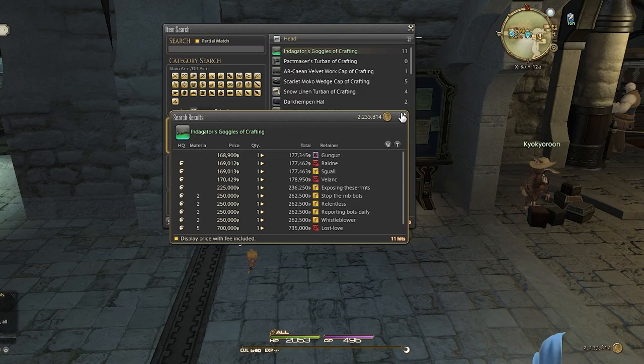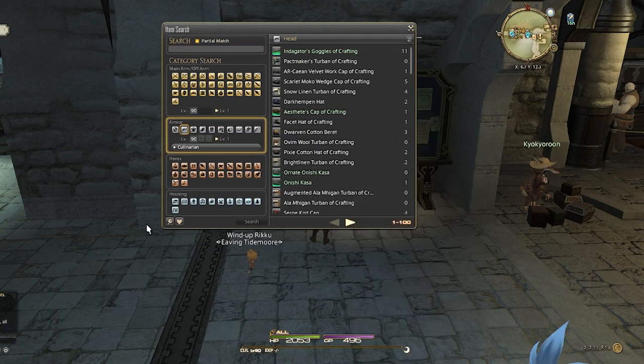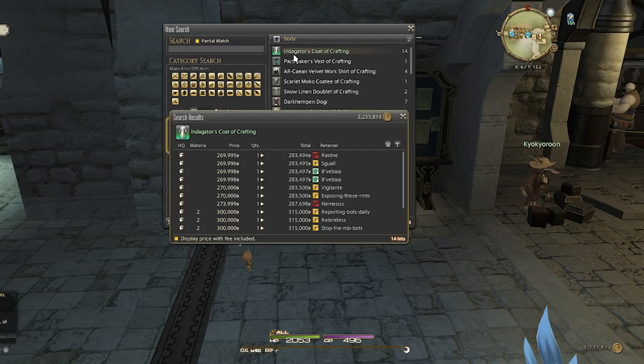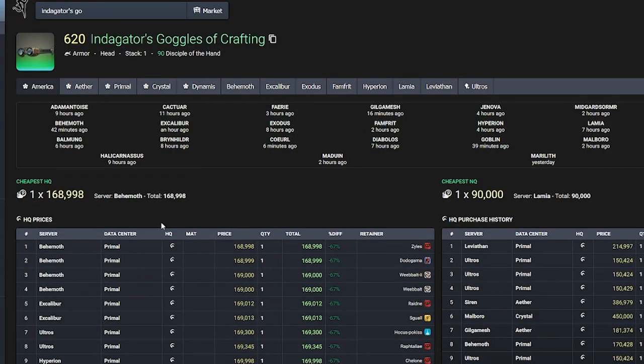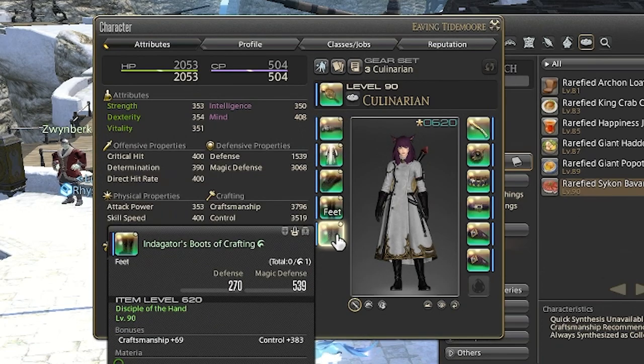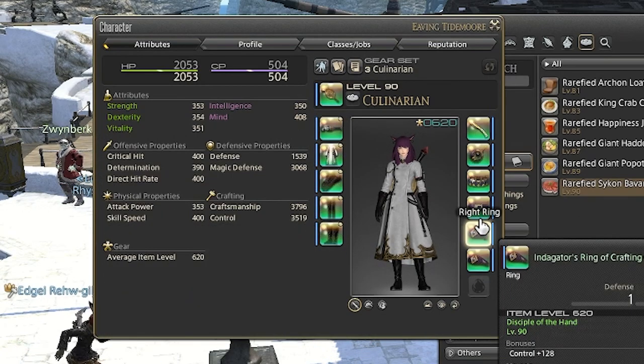In order to save as much Gil as possible I'll be server hopping to buy the cheapest priced item for each piece. To find the cheapest price I'll be looking them up on Universalis. This may seem a bit annoying and time consuming, but I could easily save a million Gil by taking 20 minutes server hopping to find the cheapest prices. Two million Gil later — I'm now fully decked out in high-quality crafted gear.